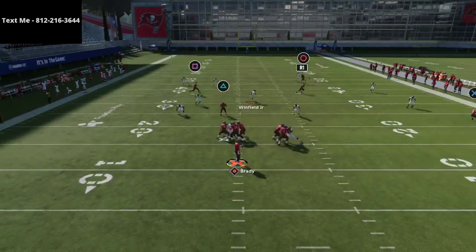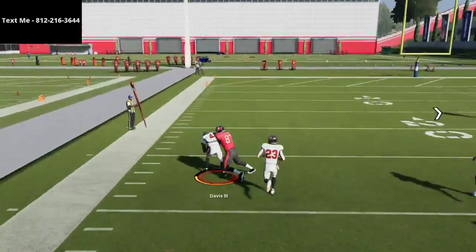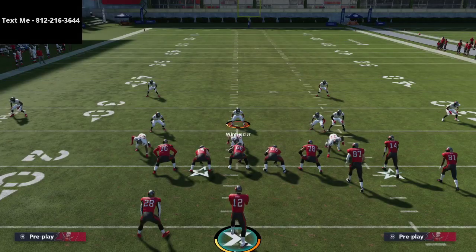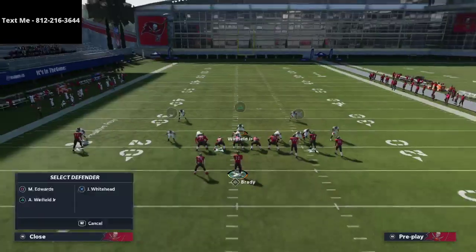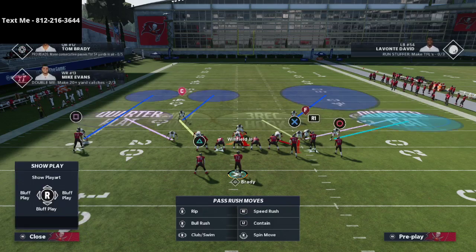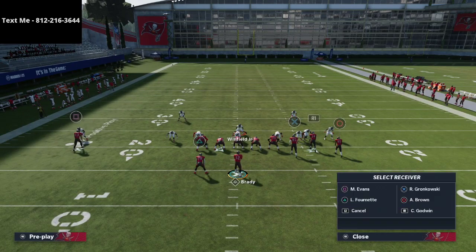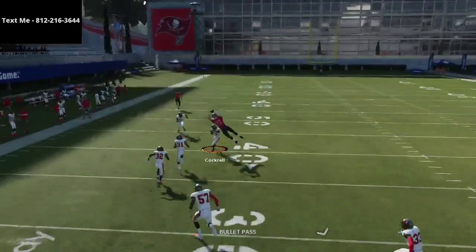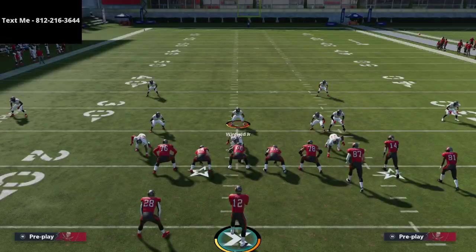This defense pretty much locks down everything people like to do from gun bunch. The out route that almost everybody throws gets taken away by that 10-yard curl flat. The beauty of the curl flat is it plays both the flat route and the out route. These inside quarters take away post routes and crossing routes, which are very common. With some repetition, this defense is super simple to set up.